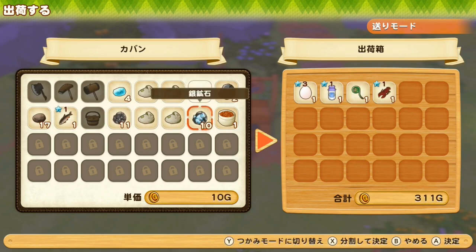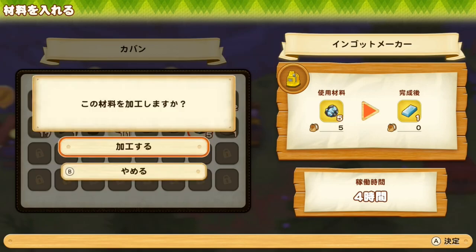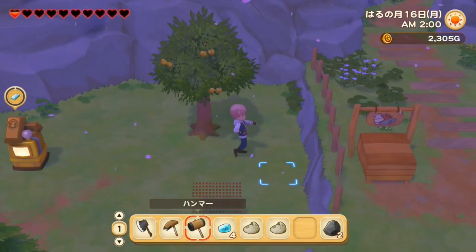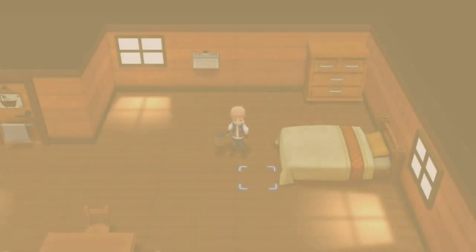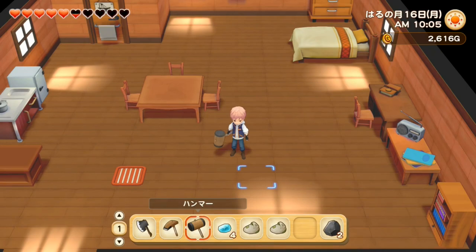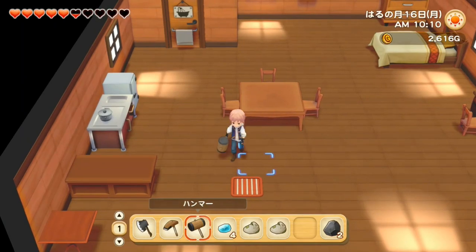I can make a silver ingot — yay, my first silver! My cherry tree is almost ready. I passed out at 2 AM; you wake up at 10, so you lose a lot of time. That's too bad.